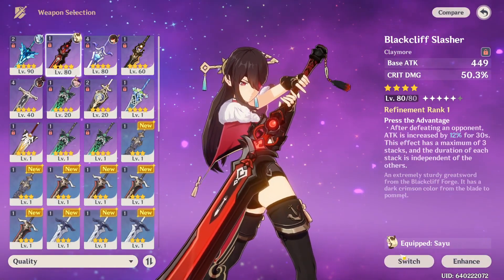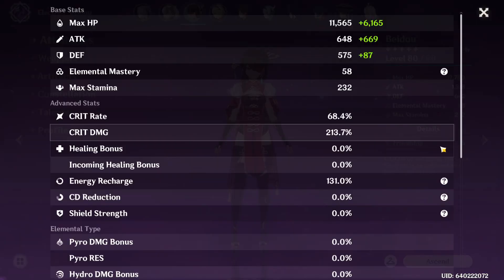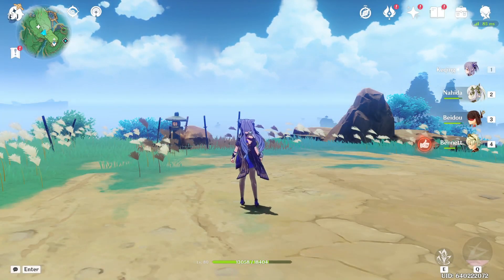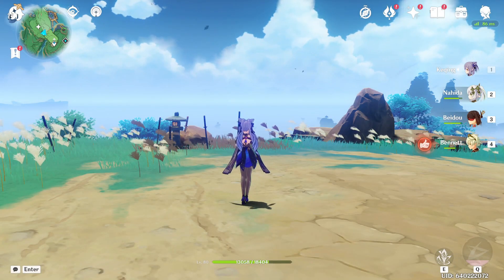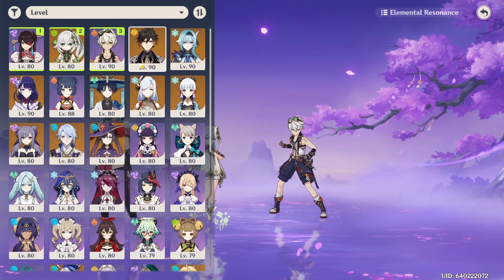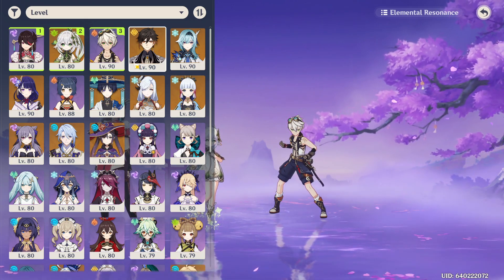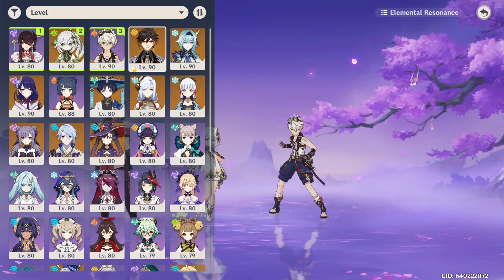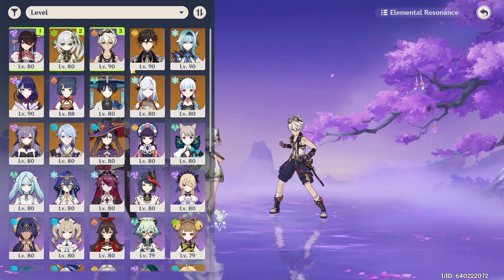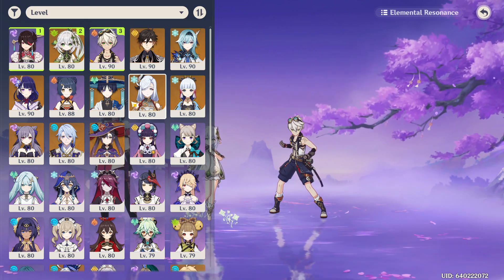We're gonna have to change this setup and get some better artifacts. We're at 68 crit rate and 213 crit damage. If you were doing a damage Beidou, I don't think having Bennett would be too optimal, because Beidou isn't a burst burst — she's more of a sustained burst, kind of. She's just doing... I don't know the terminology.